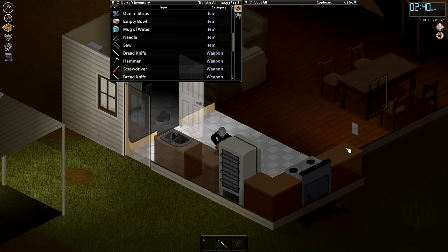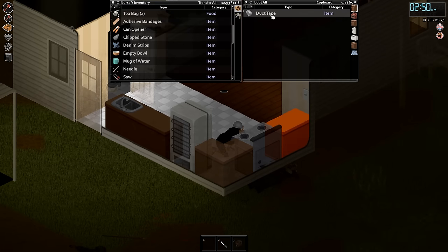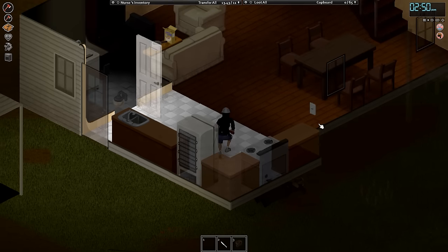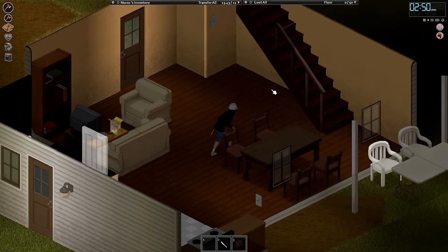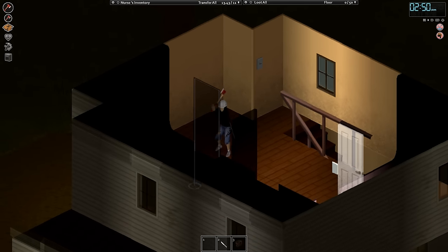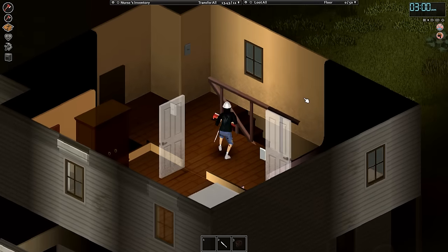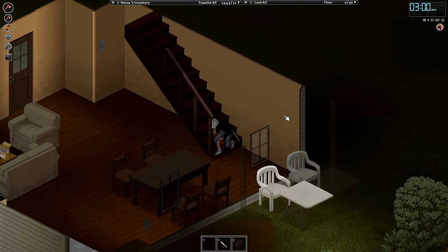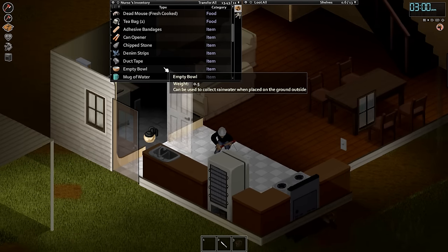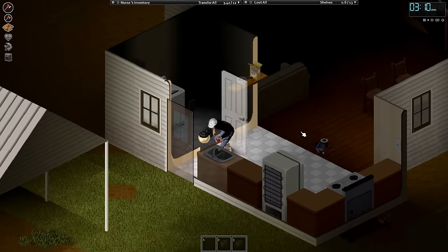This place looks good — let me make sure there are no zombies in here and secure the inside of the house. I can't believe we found a saw and a hammer — that's pretty lucky. It looks like there's nobody home, which is perfect. This is going to be my base, or at least my temporary safe house. I'm going to get all my stuff from outside — drop everything right here, go outside and grab my bag.